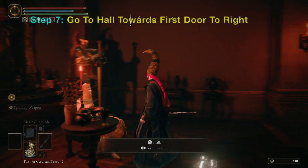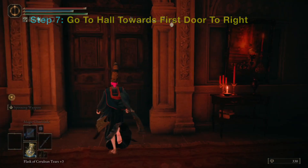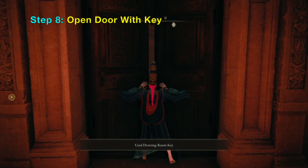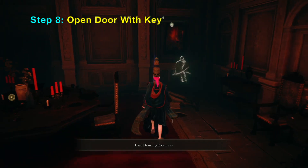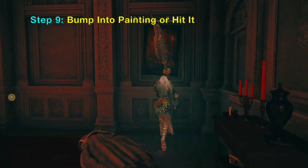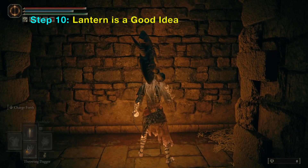Once you have the key, you can now go down the hall behind you. There should be a door to the right here you can use the key on. Next, you want to use a weapon to hit the painting or bump into it — this reveals an illusory wall.